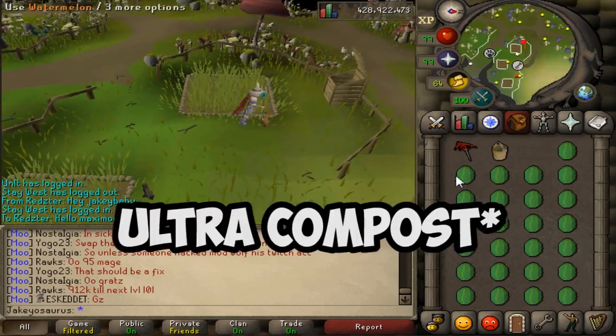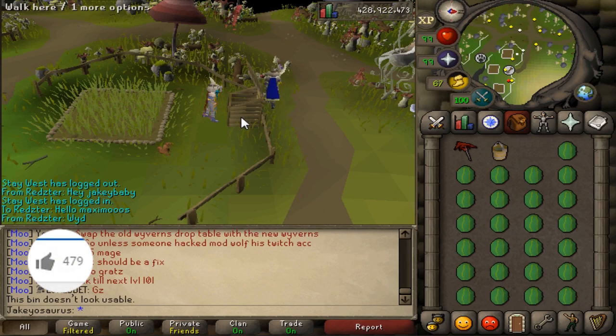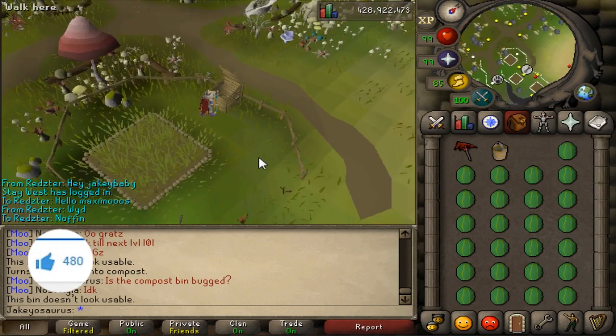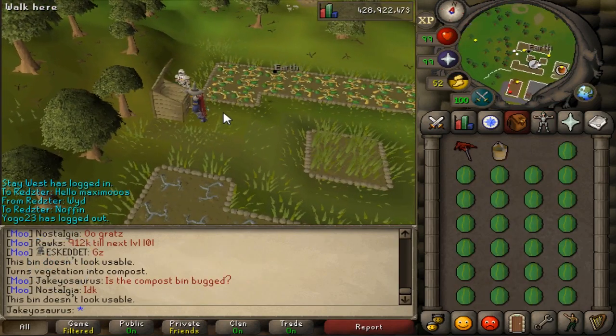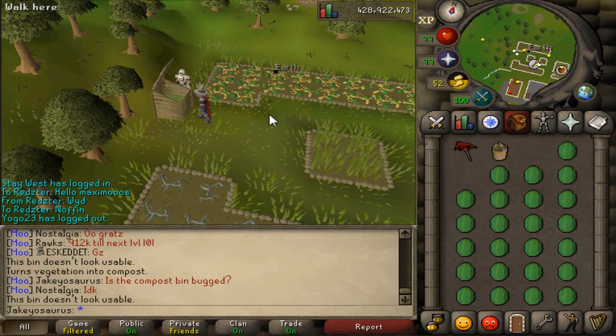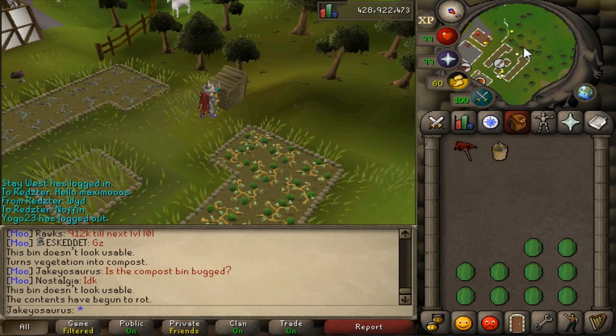While we're waiting, I'll explain how to make Super Compost if you're an Iron Man. First you can load up a compost bin — this one doesn't work so we'll go to the Camelot compost bin instead. We put our watermelons into the compost bin, and now that it's full you close it and let it degrade down to Super Compost.